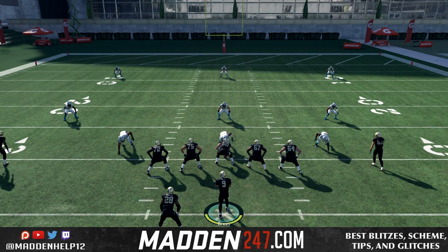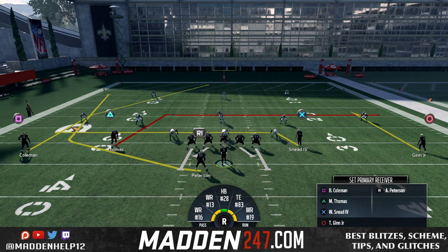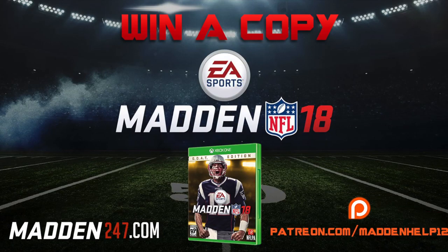It's out of the Saints playbook. The formation is gun double Y flex off week, and we're going to be going over the plays in part one, part two, and part three — be sure to check those out. They will be releasing over the next few days.